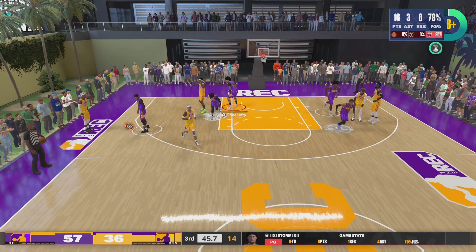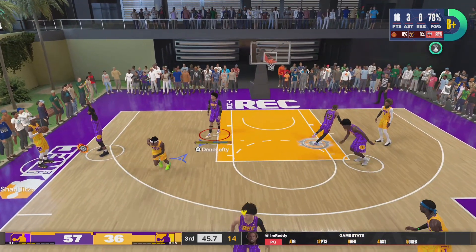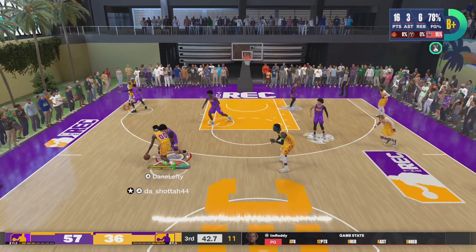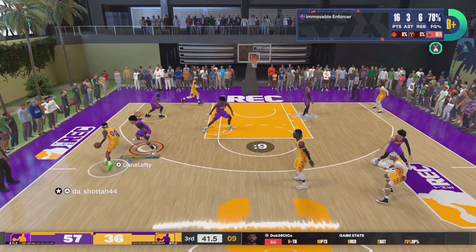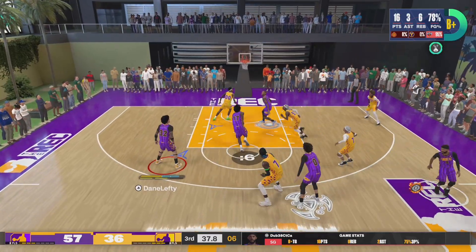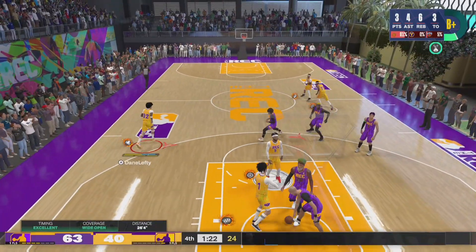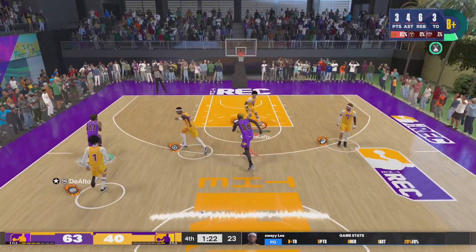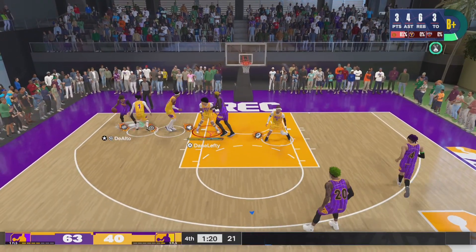The first clip I'm going to show you is on the perimeter. Basically, to activate this badge is you being in good position. I'm going to slow it down — Immovable Enforcer pops up right there on the perimeter. If you're holding L2 on PlayStation — I forget what it is on Xbox — you're good to go.